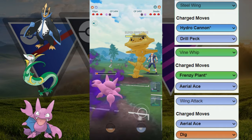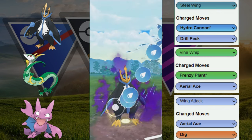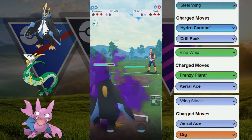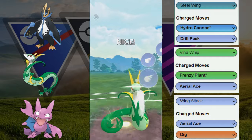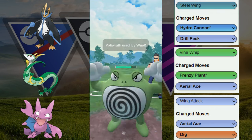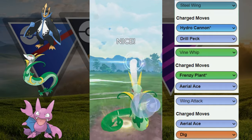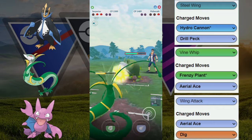There's the Steelix — Steelix has to tank a Dig. They do tank it; it does roughly 60 to 70 damage, so we'll take that. We're going to have energy on our Empoleon — this is going to get the KO or get the shield. They decided to just let it go. Now we have Serperior versus Polywrath — Polywrath is not going to be able to outpace Serperior. We apply pressure; they end up shielding. Our opponent gets to Icy Wind and gets the debuff.